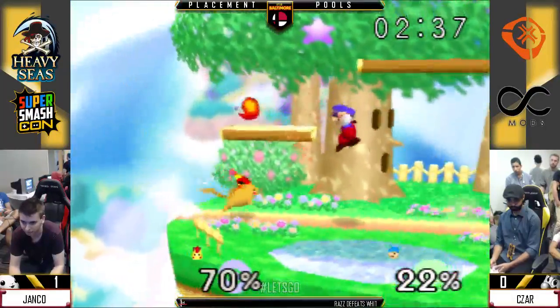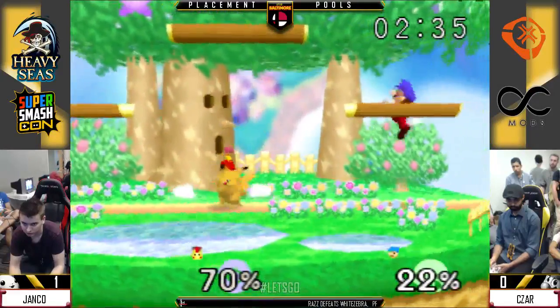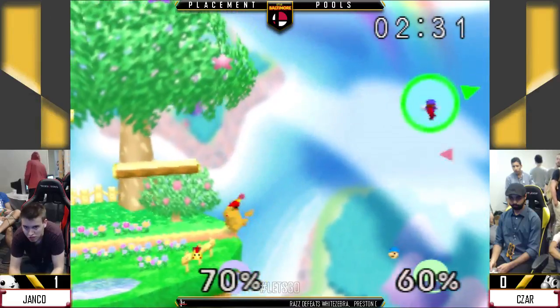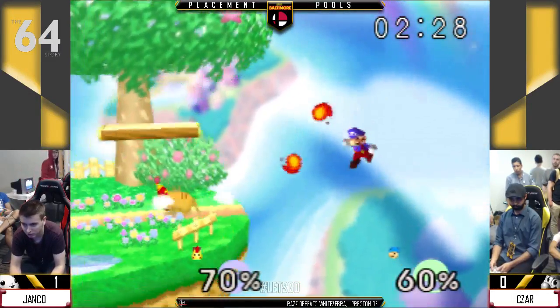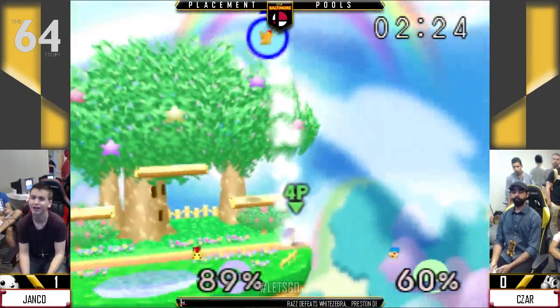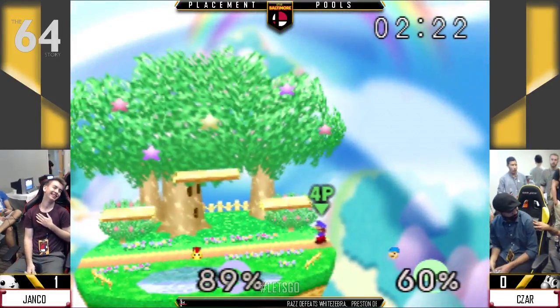You can usually use the fireballs to force your opponent to at least eliminate one of the recovery options. A lot of characters are easier to edge guard when they're recovering closer to the stage rather than far, which at first seems counterintuitive — but think Fox and Ness, if they're right there, even Pika, you can throw out a hitbox.